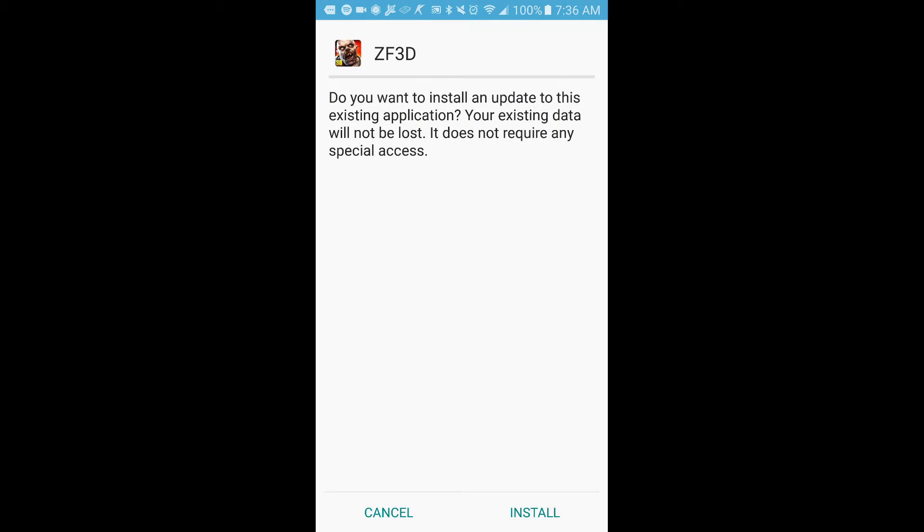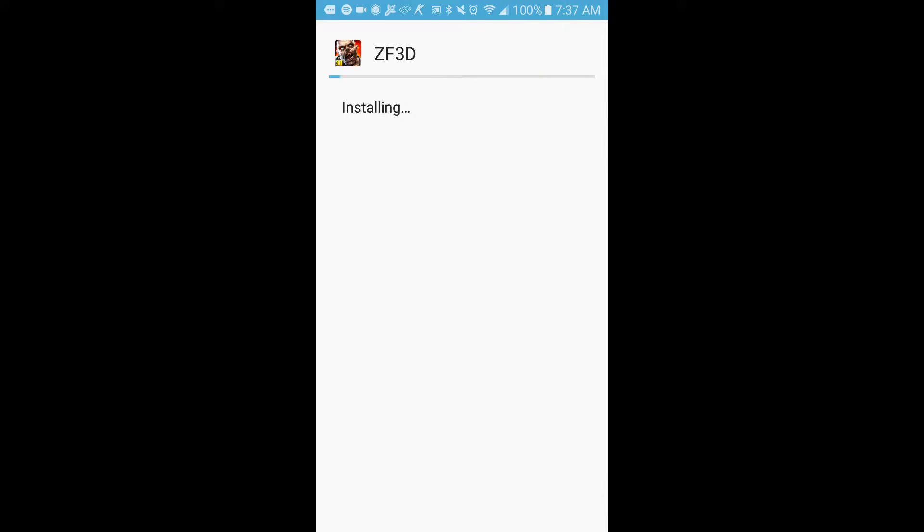100%. Okay, so you're going to open that. This is going to pop up — you're going to want to make sure you have on your phone that you can install things outside of the Play Store, which is somewhere in your settings. I forget where exactly, you're just going to have to figure that out on your own, sorry. So you install that — mine is already installed. Tap install. Okay, open.